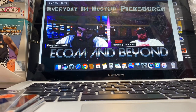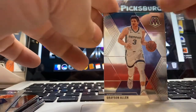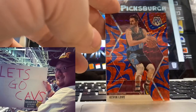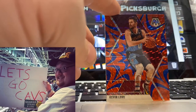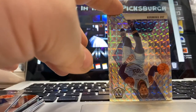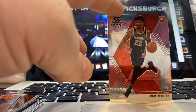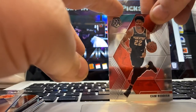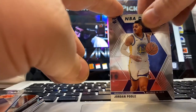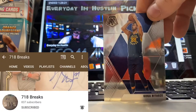Next pack — we got Jaylen Brown, Grayson Allen, Steven Adams, Kevin Love Blue Reactive. I'm getting all the Cavs in this box. We got an upside-down Jay Crowder, slash former Cav. Got a Cam Reddish rookie card, Jordan Pohl rookie, Goga Bitadze — 718's favorite player.